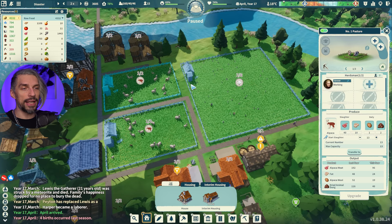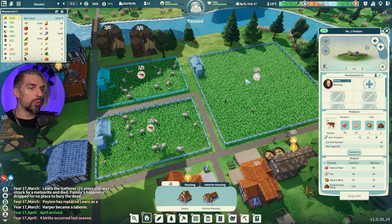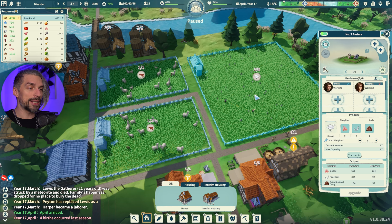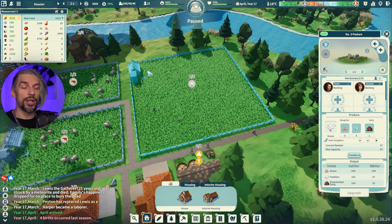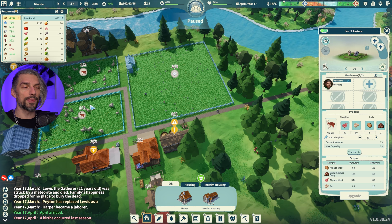Pastures are extremely good because they work all year round — no seasonal issues like farms. I have three pastures: two with alpacas and one with geese. One alpaca pasture with one person produces around 190 to 344 meat — it varies. The goose pasture with two workers in a large pasture produces 650 food for two people, so 325 each, which is really good income. It doesn't beat farms, but it's still really solid.